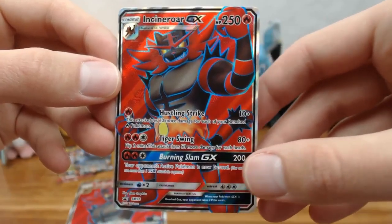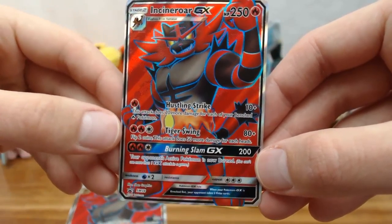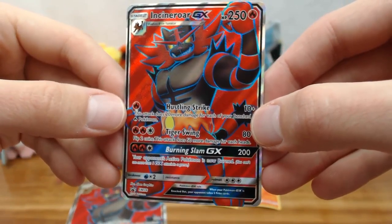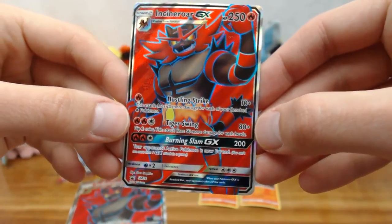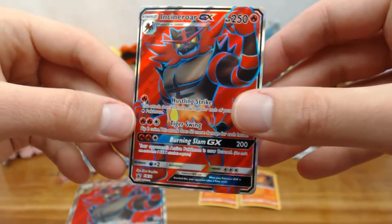Burning Slam: the active Pokémon is now burned and does 20 damage for each fire Pokémon on your bench, then flip a coin for 50 more damage. So you can hit for 180 with that — pretty hefty.